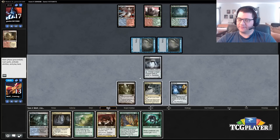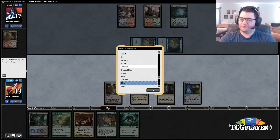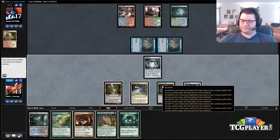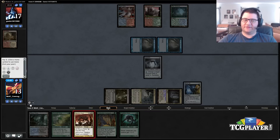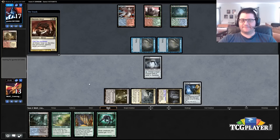I don't suspect we'll have the opportunity to even cast Collected Company. Gale Rider's Sliver wouldn't be a bad one — Predatory Sliver is acceptable enough. I suppose we're going to play it; it cannot be countered.